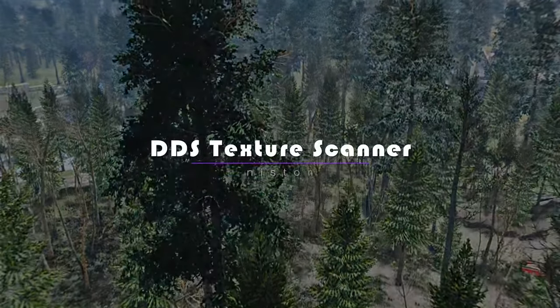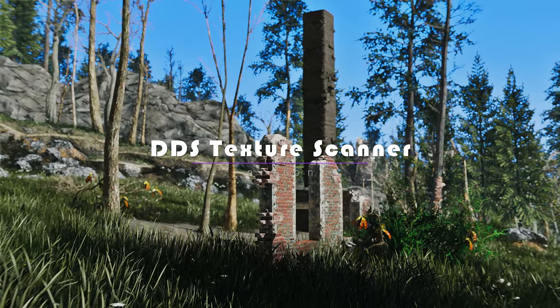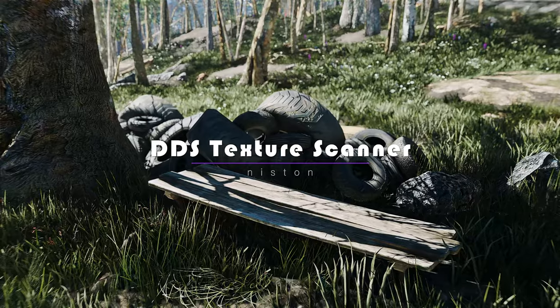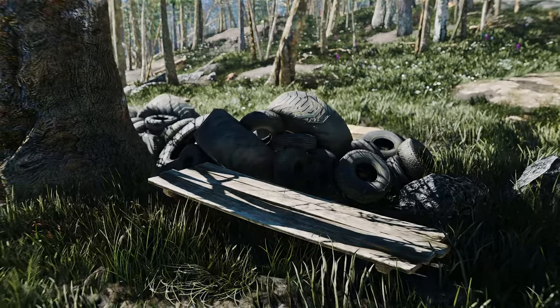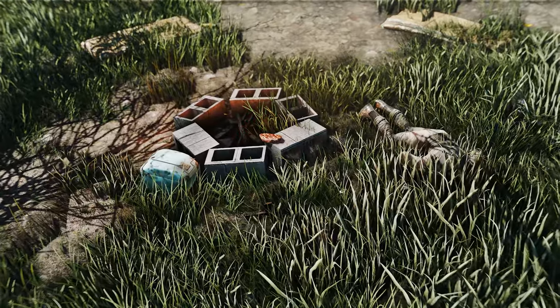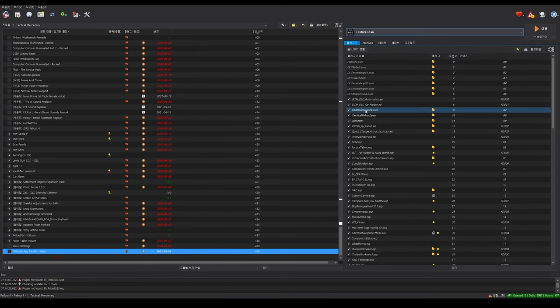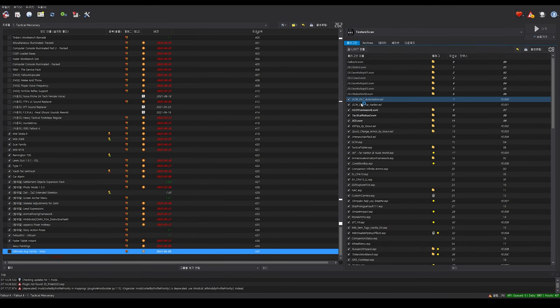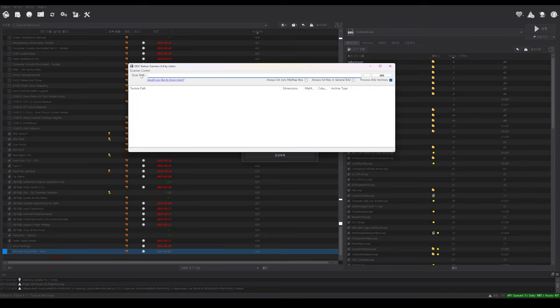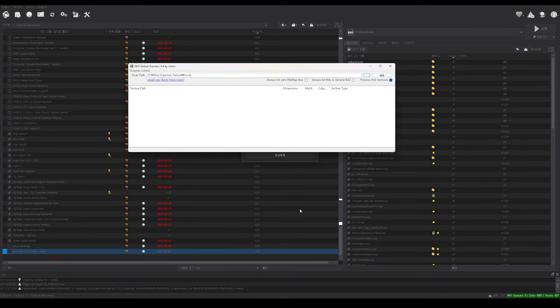Introducing the DDS Texture Scanner, a powerful tool designed to help you sniff out textures that might cause your game to crash. With BA2 support and lightning-fast scanning capabilities, this tool is a must-have for any modder or player looking to ensure a stable and enjoyable gaming experience. It scans a specified folder, including all subfolders, and optionally all contained BA2 archives, for DDS texture files with abnormal dimensions — detecting textures with irregular sizes that have the potential to crash your game. It can also identify odd-sized cube maps that were saved without the cube map flag set.